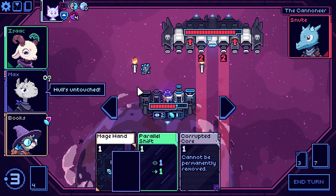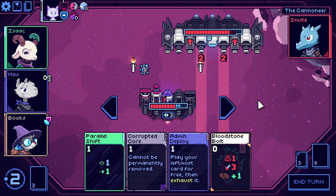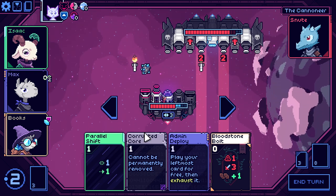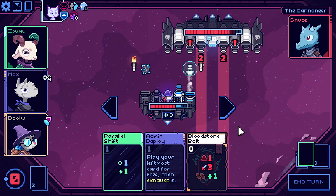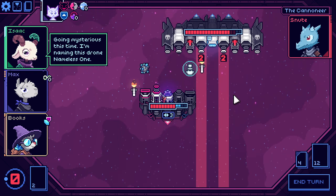We'll get a block. We are going to mage hand for two damage. I don't want a parallel shift — it makes me get hit by a missile. We'll get rid of the corrupted core. I was going to say we're going to waste the extra energy, but nope — we got this. That's fantastic — it blocks the missile and sticks around thanks to its shield.